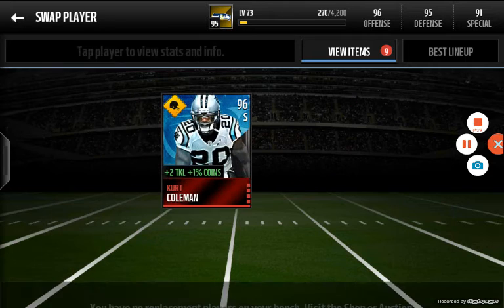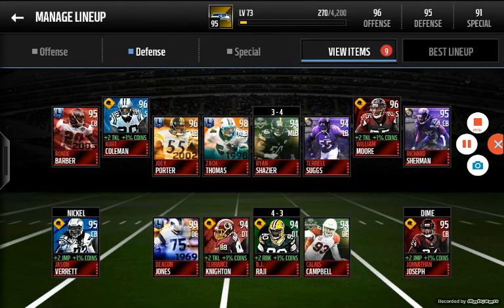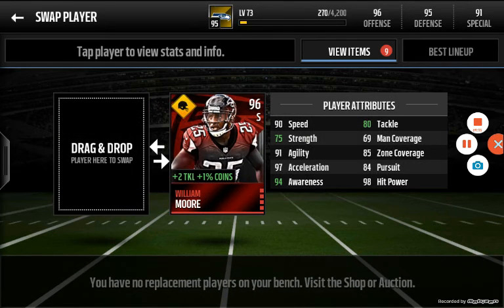Next up, in your safeties, you definitely want to look for tackling ability, especially hit power. Kirk Coleman's hit power isn't that high, which is a problem, but he has speed, awareness, and can tackle somewhat. Zone is very important for safeties. If you look at William Moore, he has 98 hit power — I do recommend getting William Moore, but I do not recommend doing too many man coverage plays with him because his man coverage is a 69, which is not good. But he has 94 awareness and can tackle very well.